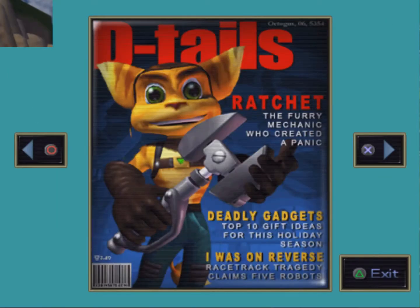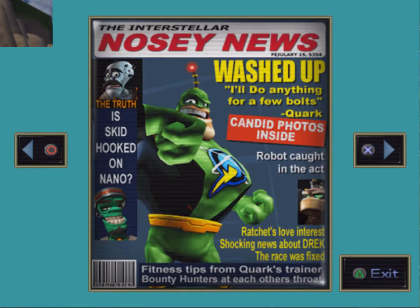The epilogue features in-game magazine-style images with various headlines: 'Ratchet, the furry mechanic who created a panic,' 'Deadly gadgets — top ten gift ideas for this holiday season,' 'Race track tragedy claims five robots,' 'The interstellar nosy news,' 'Washed up,' 'Robot caught in the act,' 'Ratchet's love interest,' 'Shocking news about Drek,' 'The race was fixed,' 'Fitness tips from Quark's trainer,' 'Bounty hunters at each other's throat,' 'The truth — is Skid hooked on nano?'